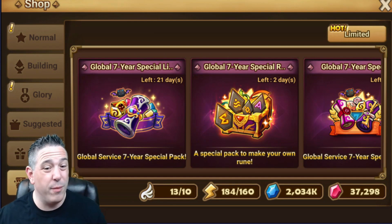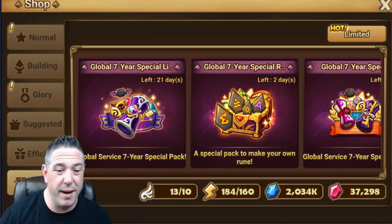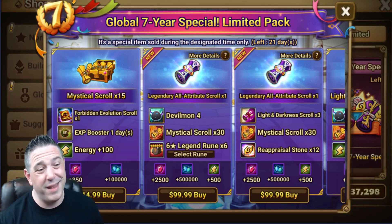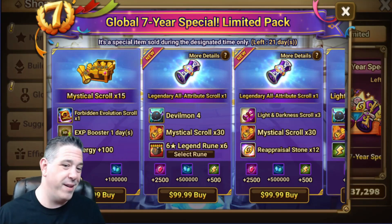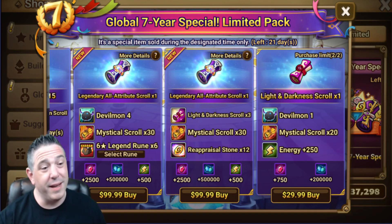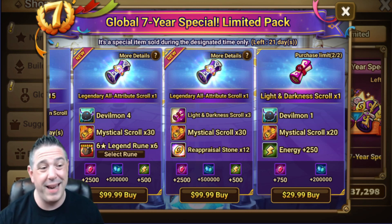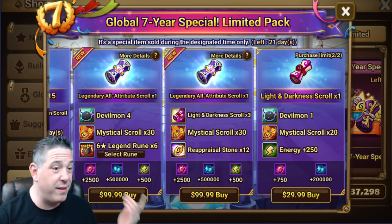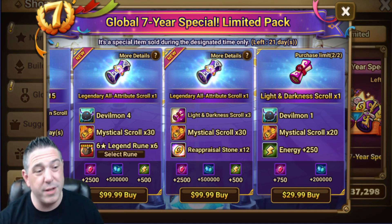Now let's look at the special event one-time-only packs. I'm on my alt to show all available packs. We have these Global Service 7-Year packs. The only thing in this game that is not total RNG is a Devilmon — though technically forbidden evolution scrolls and double EXP aren't RNG either. The bigger packs have no guarantees on scrolls whatsoever. If you're playing on a budget, you really don't want to buy scrolls that don't give you some sort of guarantee. Anything that gives a guaranteed nat five has tremendous value because the RNG is pulled out of it.